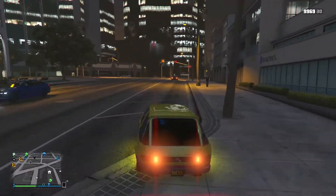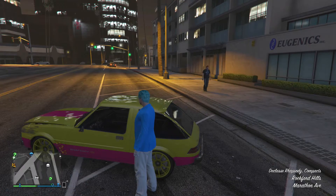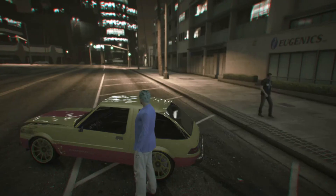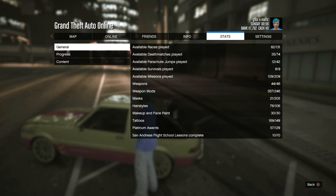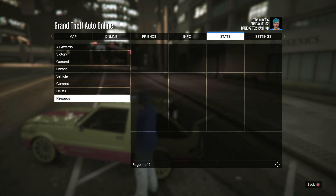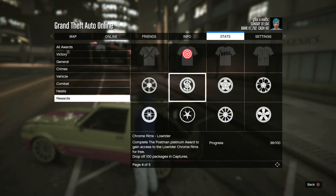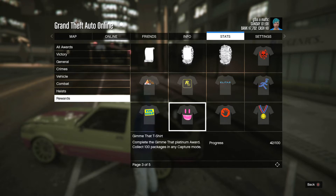Hello everybody, it's Mac here and today I'm going to talk about how you can unlock almost every capture-related t-shirt and chrome rims that were added in the heist update. In the heist update there were a few t-shirts and chrome rims added to the game that you can unlock, and quite a few of them have to deal with certain jobs like captures and some RLTSs. This is going to cover how you can unlock quite a few of the capture t-shirts without really doing anything.